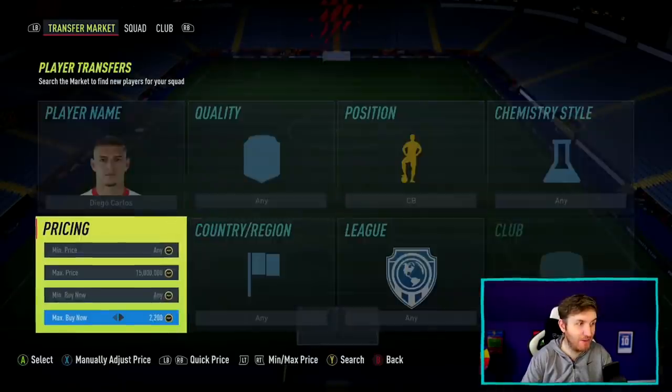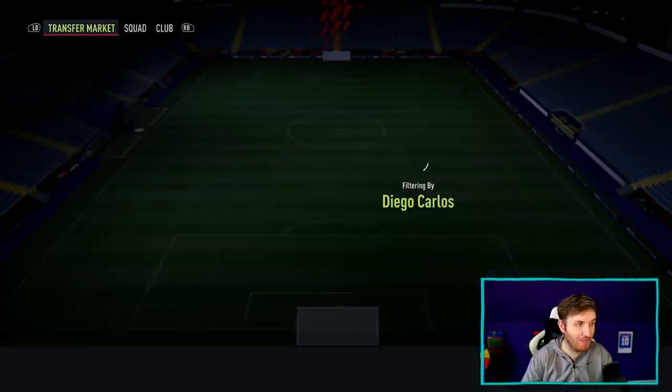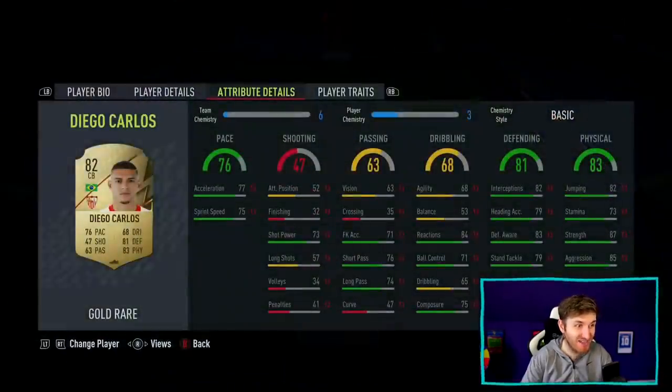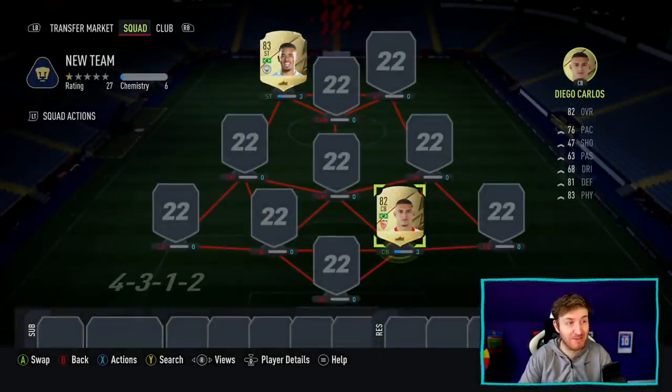I can't believe he is this cheap. 2,100 coins for Diego Carlos — that is amazing. Go and buy him if you can.